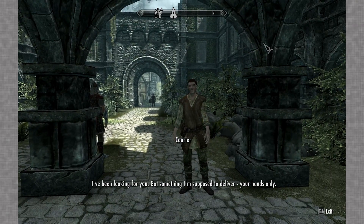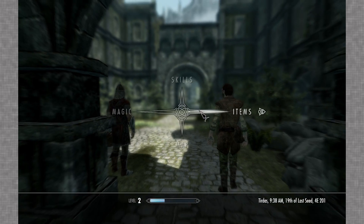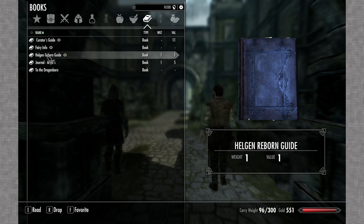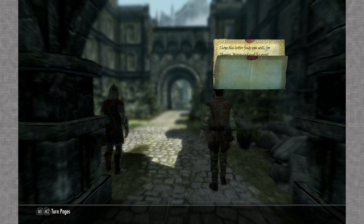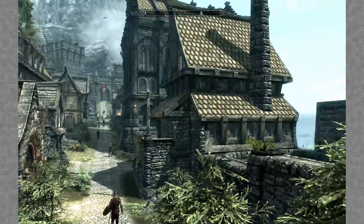Someone delivers a letter: 'To the Dragonborn - Moon and Star. I hope this letter finds you well. For Skyrim, Morrowind, and Great House Hlaalu, all are in need of your strength. A grave threat from my homeland of Morrowind has migrated to Skyrim, and though I nip at its heels I fear I cannot bring it down alone. Please meet me at the Sleeping Giant Inn in Riverwood as soon as you can. - Mandyn Hlaalu.' That's the Moon and Star mod quest, which we'll do in our own time.